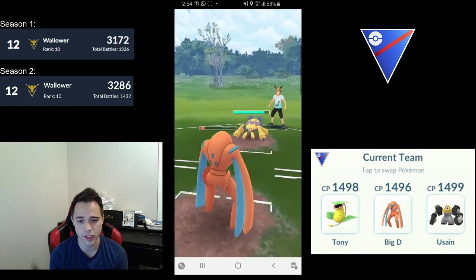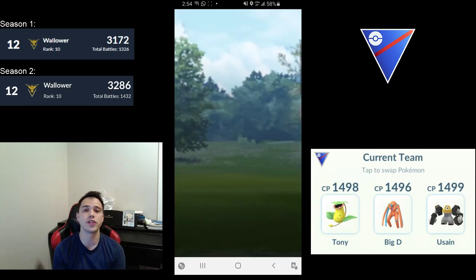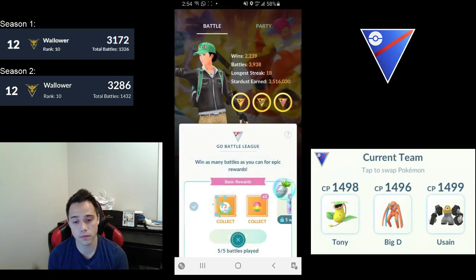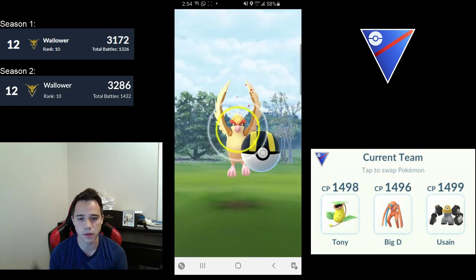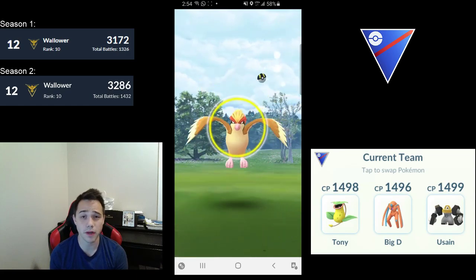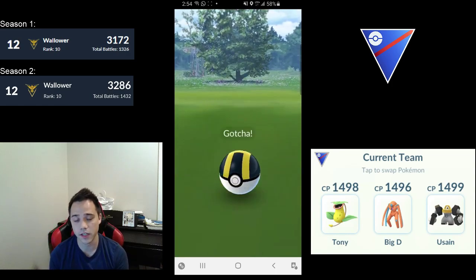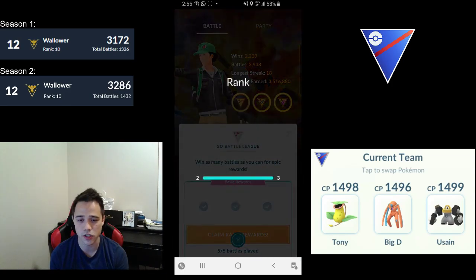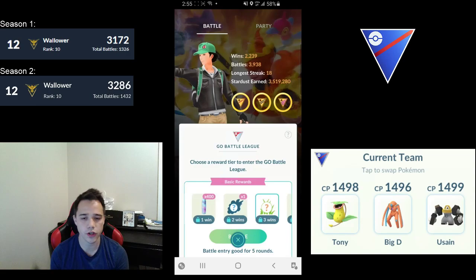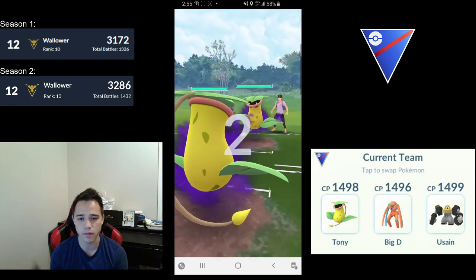Galvantula comes in with the new move added to the game — Lunge, an Icy Wind clone. I expect this Pokémon and this move to see a big increase in play because Icy Wind is a very good move, and a Bug-type Icy Wind in Great League — which is filled with Dark and Psychic types — is a godsend. Electric is also a kind of forgotten type that's really good against a lot of the meta. It's really just held back by Galarian Stunfisk. If you can line it up as a lead or a closer, I think Galvantula has a lot of potential and is something I want to play around with — it's one of my favorite Pokémon.